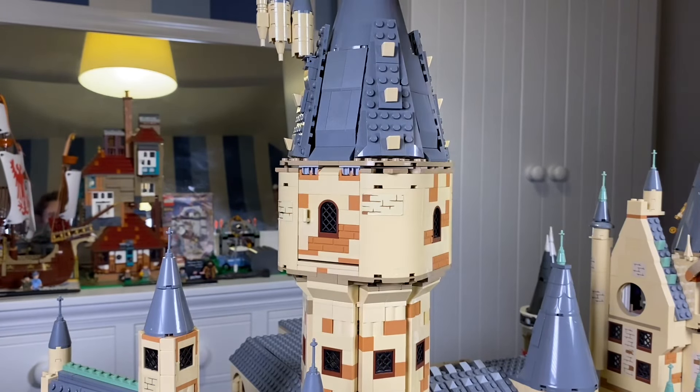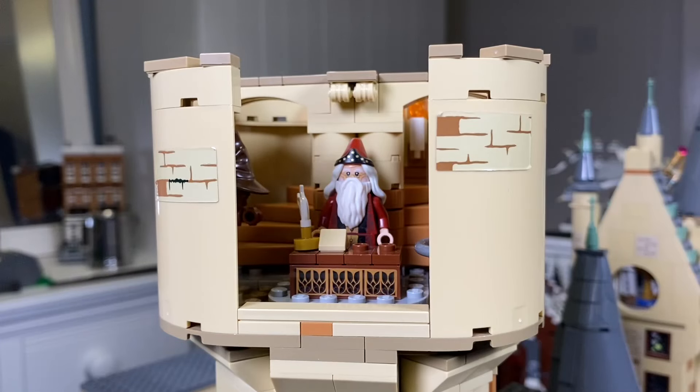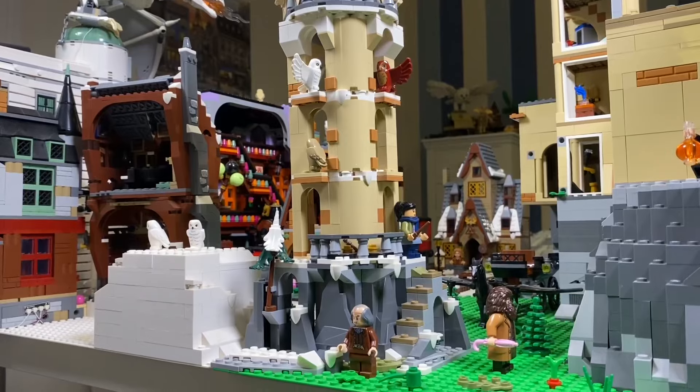Above the Great Hall stands the Great Hall Tower, soaring high into the clouds. At the very top is Dumbledore's office with his desk, magical artefacts and even the sorting hat on display.